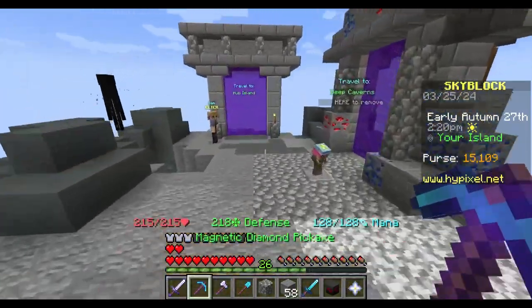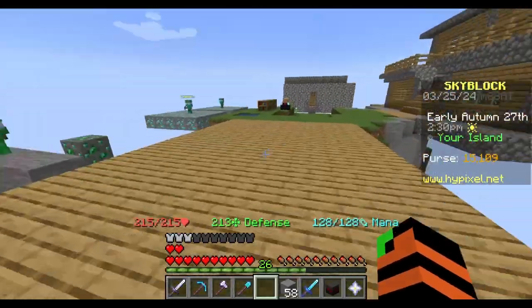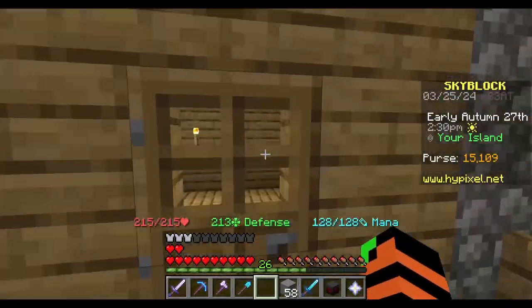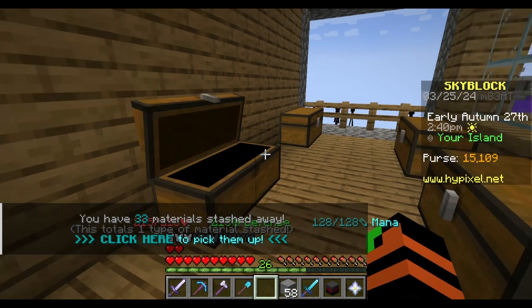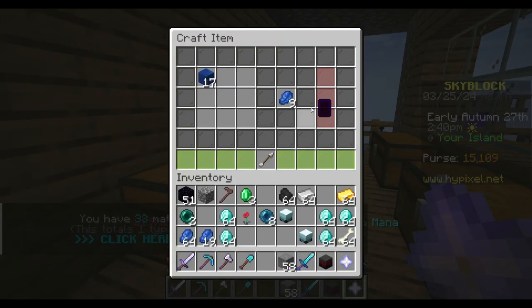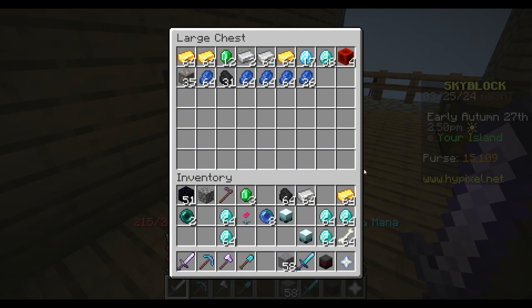We need a ton of emeralds, we need a ton of Lapis. Do I already have the Lapis? I may actually already have the Lapis. We need 25 stacks of everything. I probably need to sell some stuff first. This is how much Lapis we have - that's probably around 2. We have 15 emeralds.